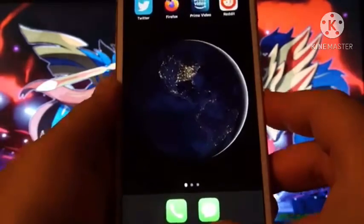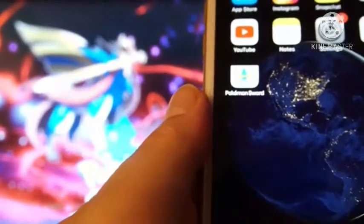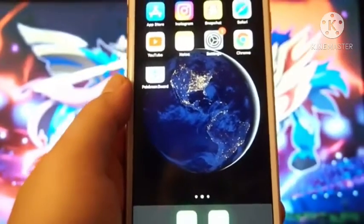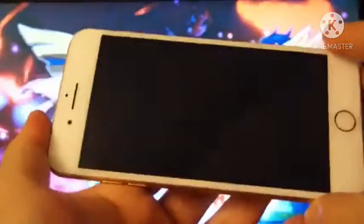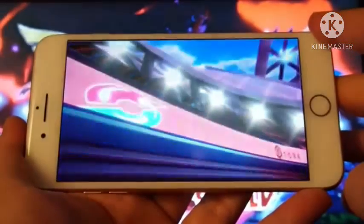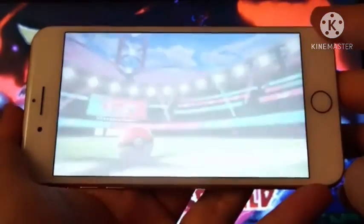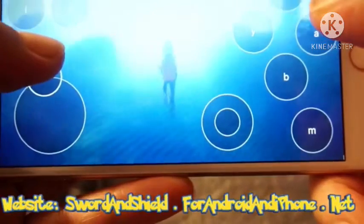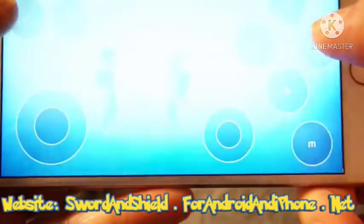Just open it and click on Pokémon Sword. This is another phone I am demonstrating on — this is my phone and it actually has Pokémon Sword on it. As you can see, it is working — 100% true. You can see the Pokémon ball and Pokémon Sword. This is the main gameplay — you can see the buttons: Y, A, B, M, and X.